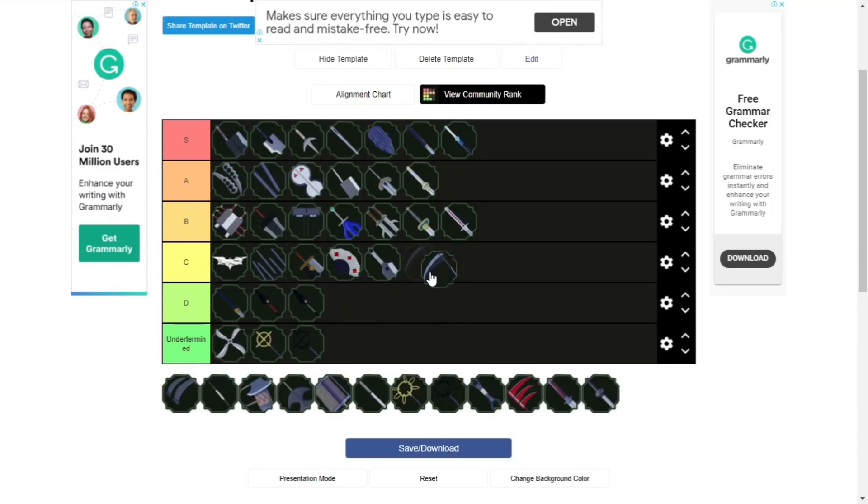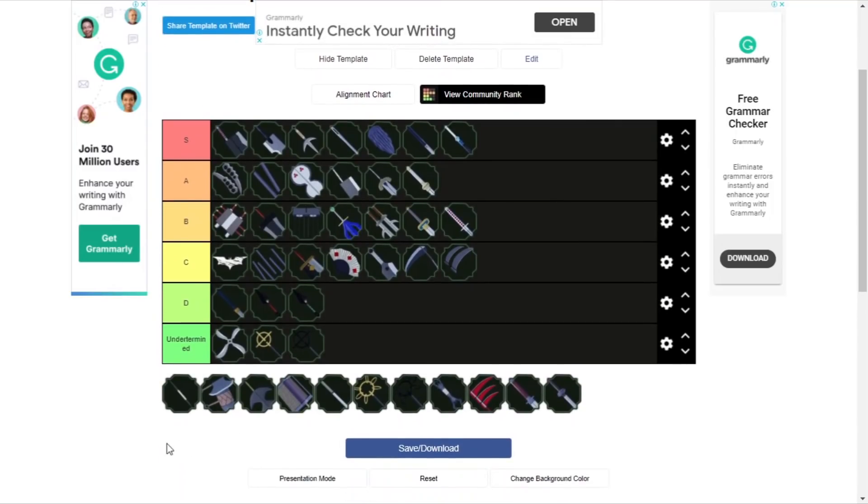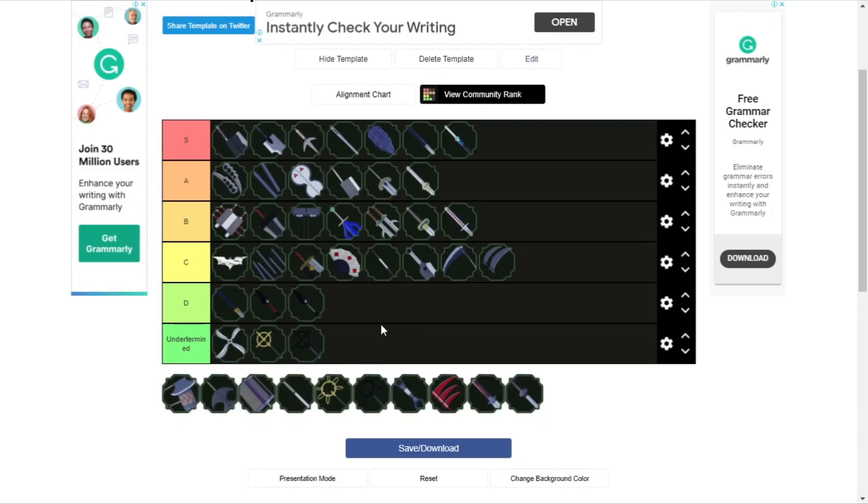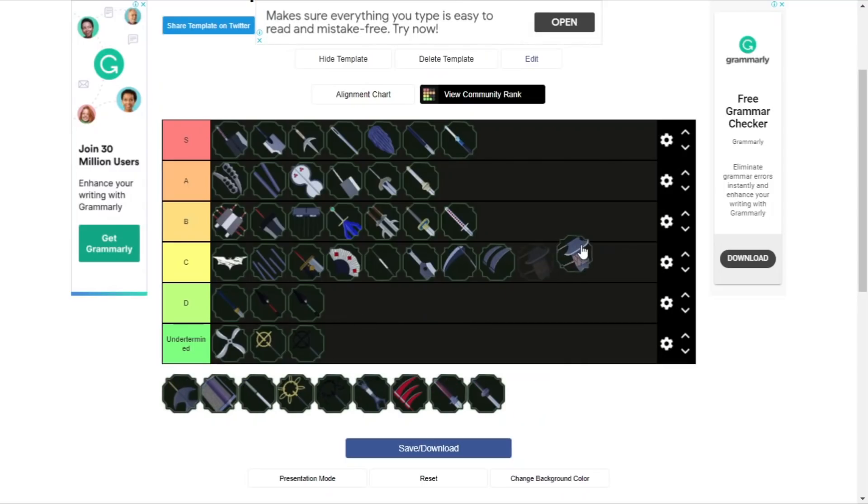The Dual Blade Scythe — I'm pretty sure that's what it's called — this is low-key a C rank and not that good, so it doesn't deserve B rank. This right here — I believe that's Haku's weapon. It has a nice poison to it, really really nice overall. I don't have a lot of bad things to say about it.